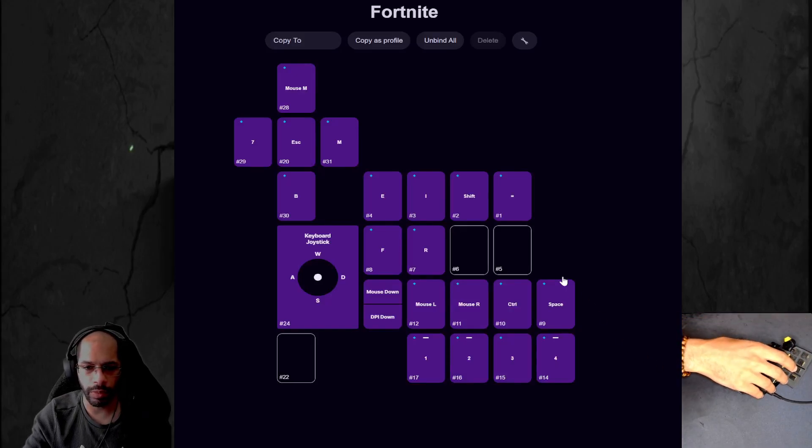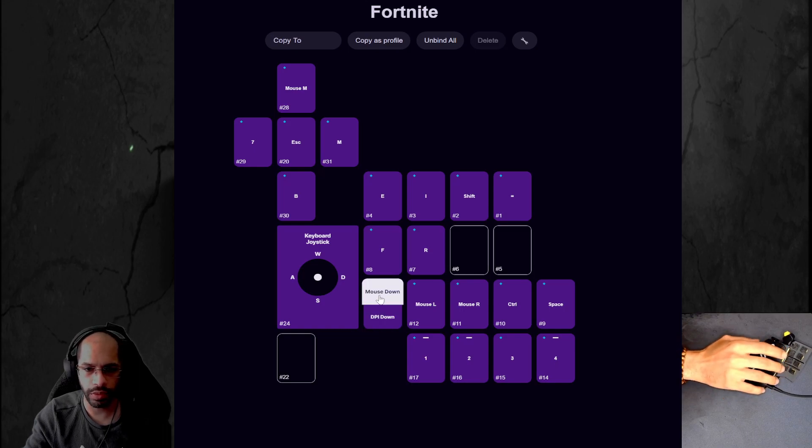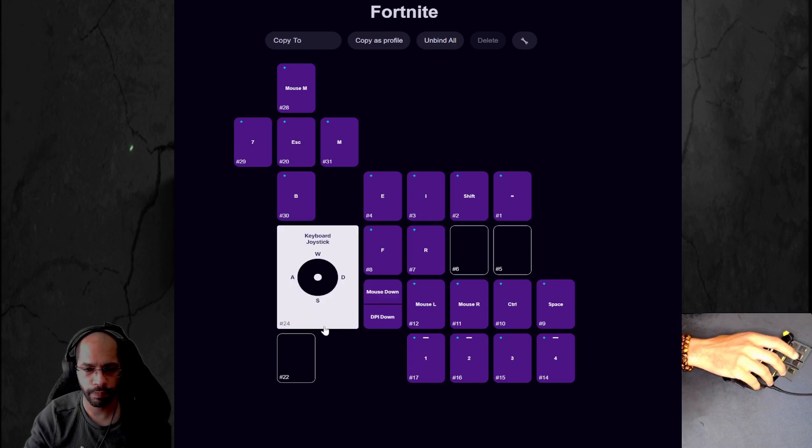Here's a little video on my keybinds for Fortnite zero build. If I play build mode, I use my Cyborg along with my Kyro, but for zero build I use strictly just the Kyro.